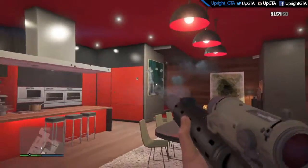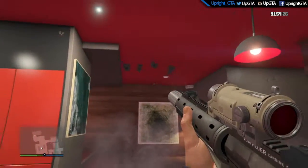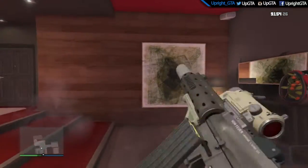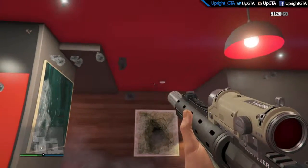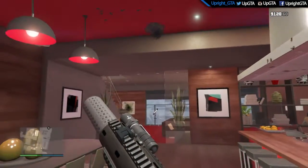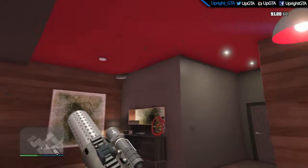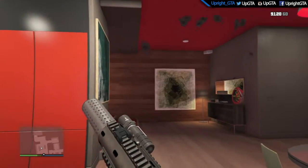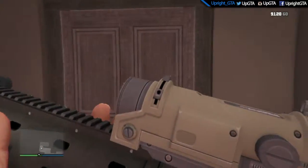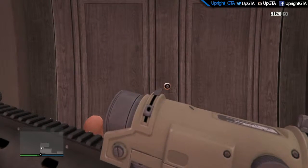If you shoot over here on the roof or something, like these are bullet holes in midair. Bullet holes in midair! But once you go on the other side of them they disappear — besides that one, that one for some reason stays.